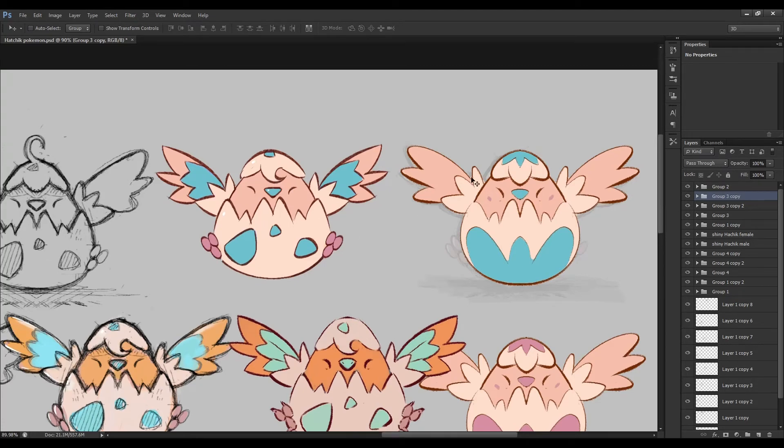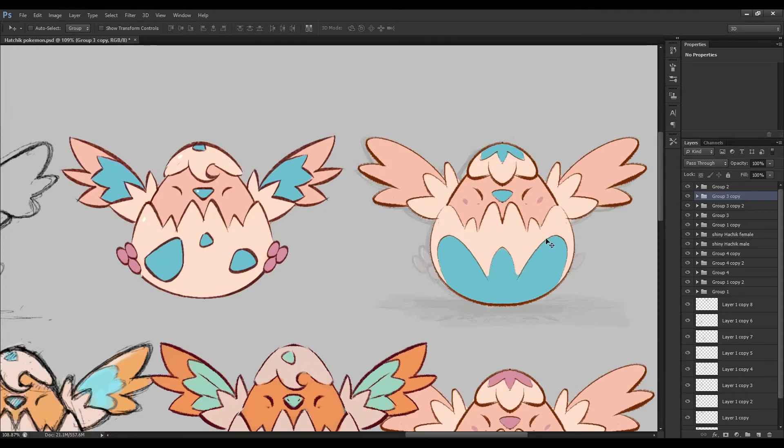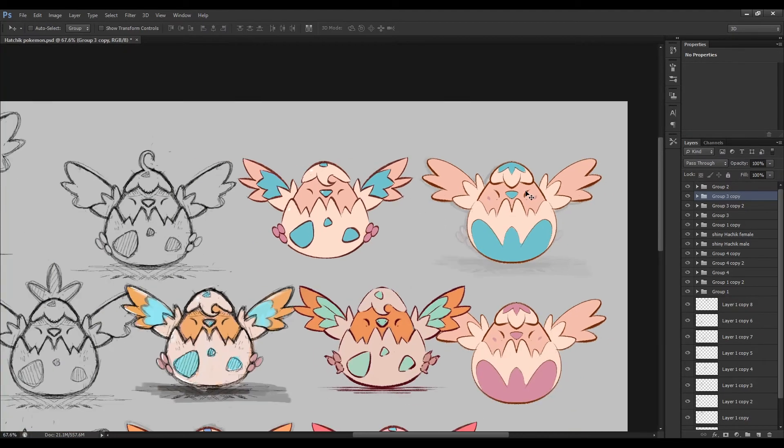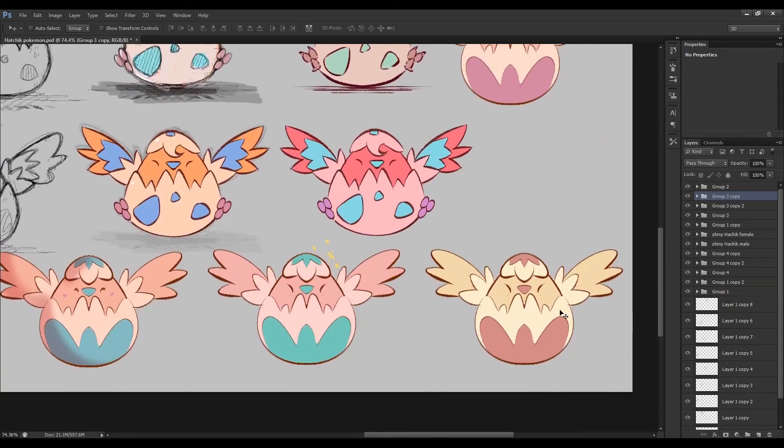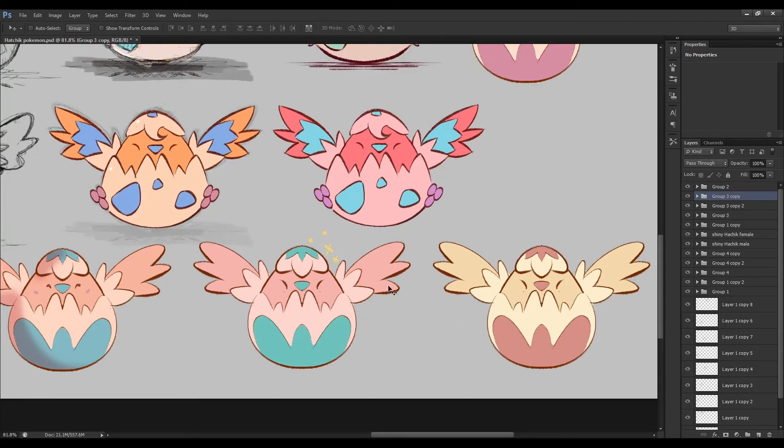I finally arrived at this design. I got rid of the curl, changed the shell patterns from spotty shapes to one big rounded shape that echoes the feather form, and shifted to a soft pastel color palette. Just over three main colors — the blue, the shell, and the main body — all grab your attention nicely. I even made a female version, Hatchic male and Hatchic female, which evolve into different forms, and shiny forms for both which I really love.